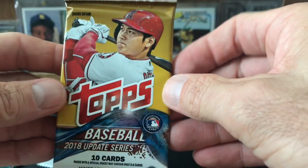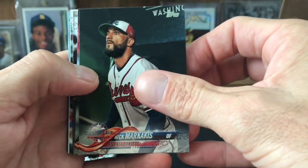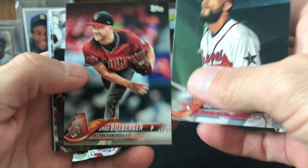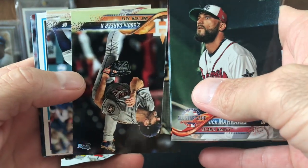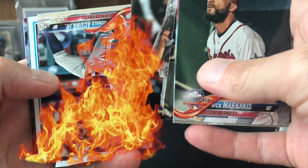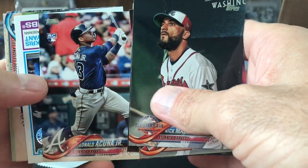2018 Update — Soto, Acuña, kind of the same players that are listed below. Nick Markakis, Brad Boxberger, Kyle Freeland — 2,500 career Ks, that's an accomplishment. Oh! Look at that — Acuña! Love it.